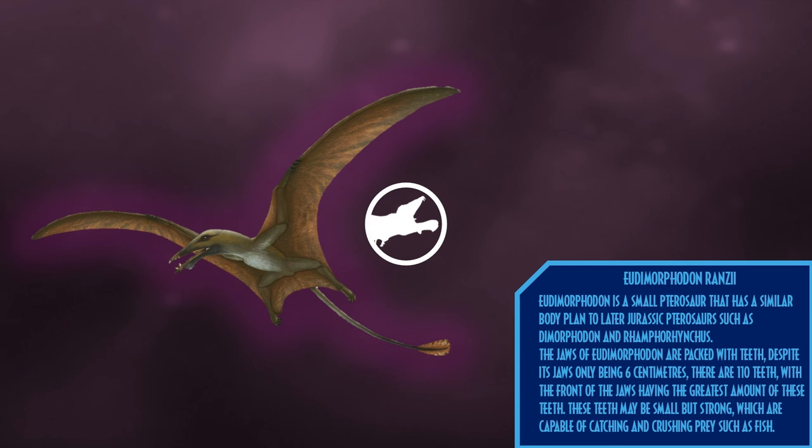Eudimorphodon is a small pterosaur that has a similar body plan to later Jurassic pterosaurs such as Dimorphodon and Rhamphorhynchus. The jaws of Eudimorphodon are packed with teeth — despite its jaws only being 6 centimeters long, 110 teeth have been found on a specimen, with the front of the jaws having the greatest number. These teeth may be small but are strong, capable of catching and crushing prey such as crustaceans and fish.